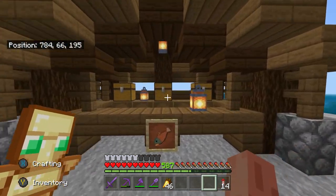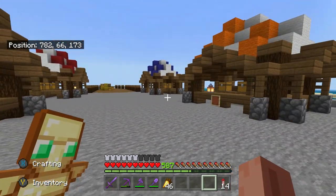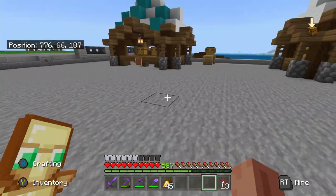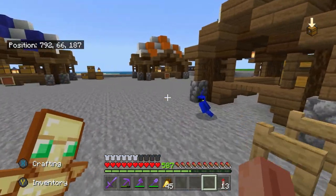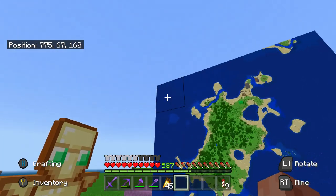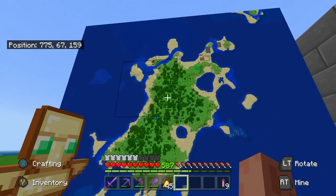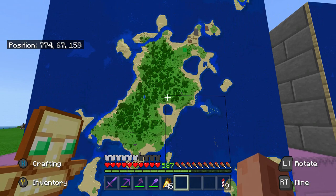I built these market stalls on my other world before it got corrupted, and decided to build them here. I've also got some random little details like a little cart, some random chests and barrels. I want to add more details but don't want to go overboard. I also quickly want to show this 4x4 map of my island - you can see all my little islands around as well. I made this on like the first day on this world, so the island is pretty much untouched with all the trees, two ponds, and a little bit of water.